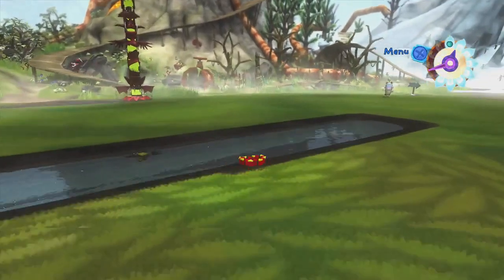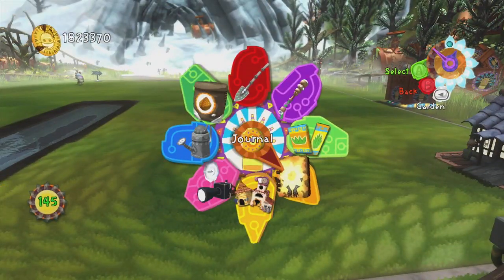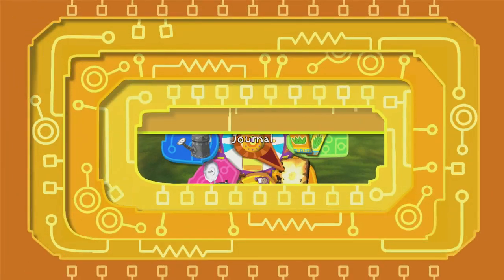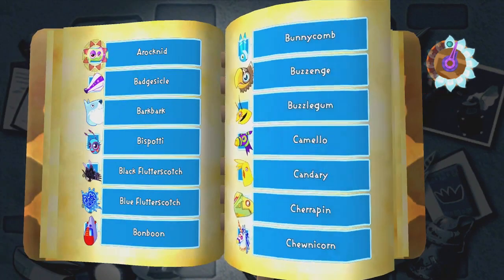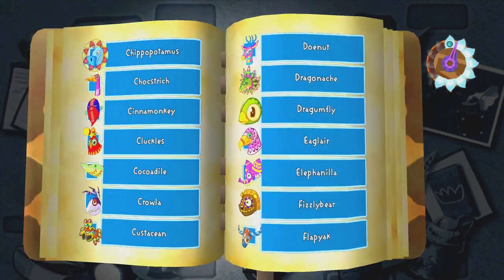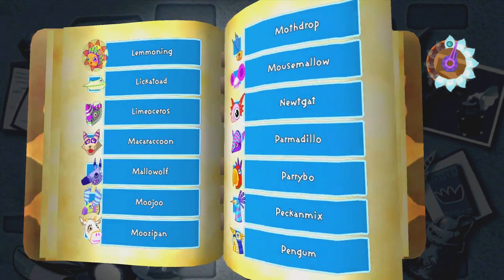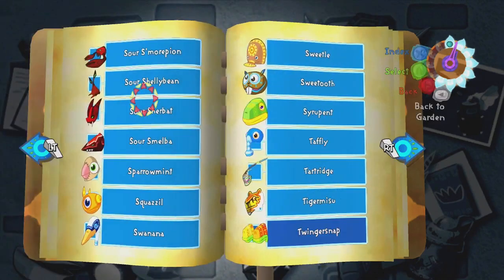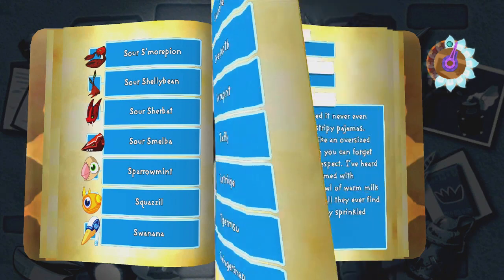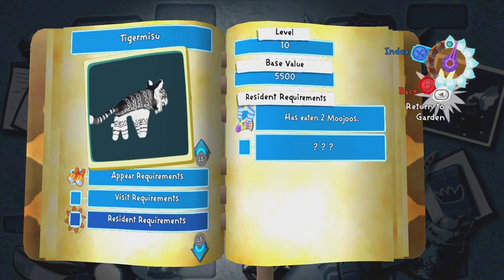Another thing we want to get in this garden is the tiger misu. I think you just need a bunch of tiger lilies for them to appear, and you also only need tiger lilies for them to visit. The question is what else they want. I need 12 — I need mujus, that's weird.